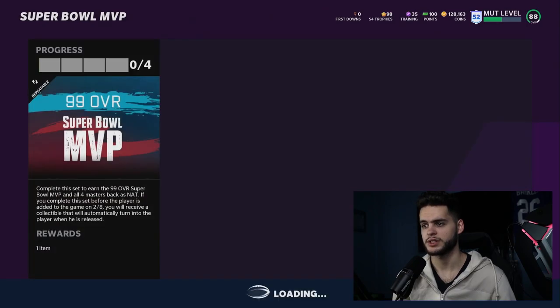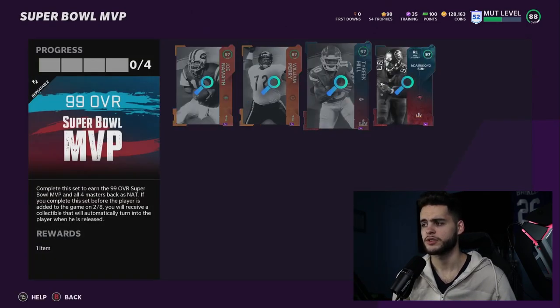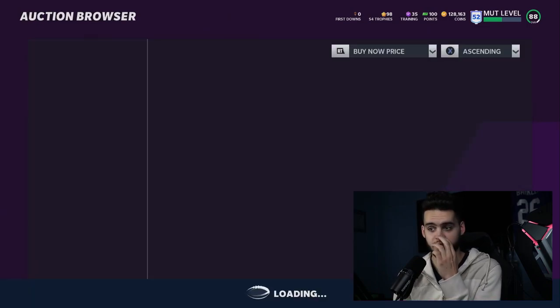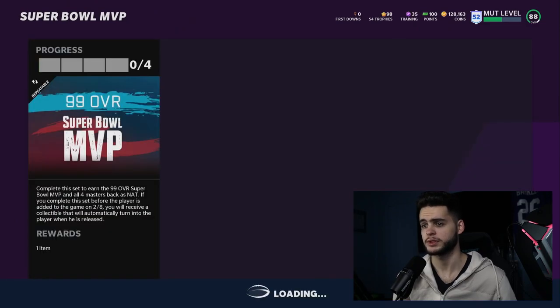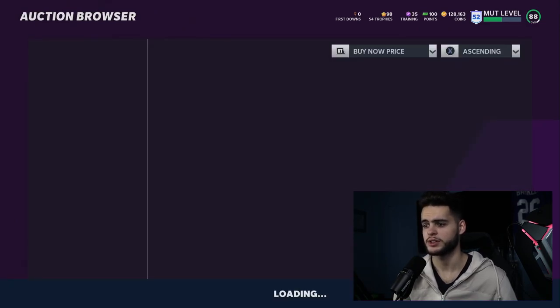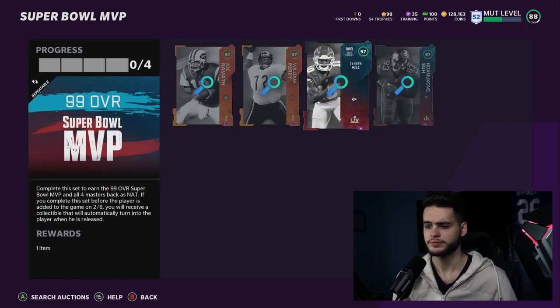The heroes are all going up in price now because of this set, which does suck. But if you had bought them at their cheapest, this set should have cost you no more than around 600k to 800k. Tyreek Hill is going to drive up the price of the set a little bit, but right now it costs about 1.6 million give or take.